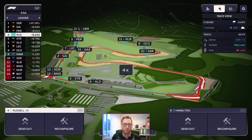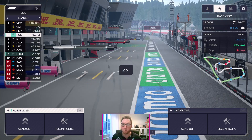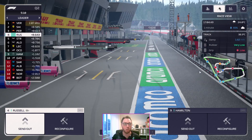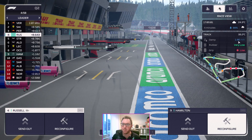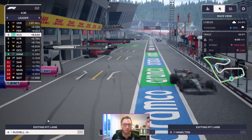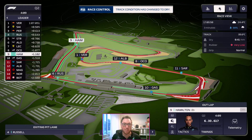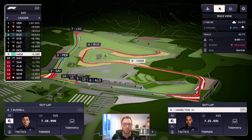I'm going to fast forward the timer a bit. We need to make a decision now as to what to do. It doesn't look like it's getting particularly much drier. I think we're going to have to send them out — and there it goes. Look at that dampness fall. We're going to send them out on slicks. Hamilton first, then Russell. We're doing two laps to get that extra bit of tyre warm-up, which is crucial. And it's now bone dry — it's dried out basically instantly here in Austria.